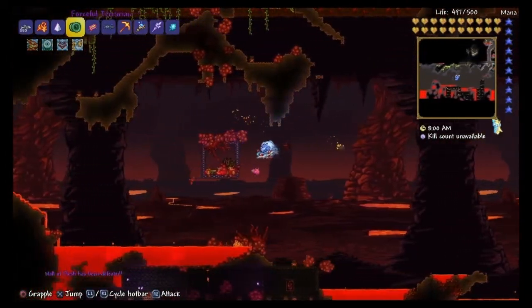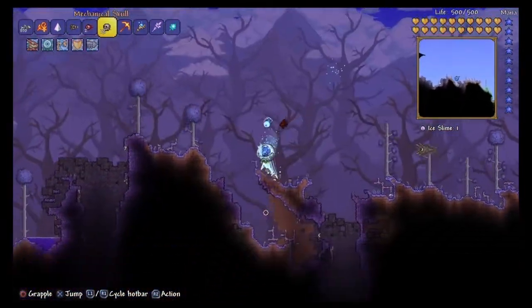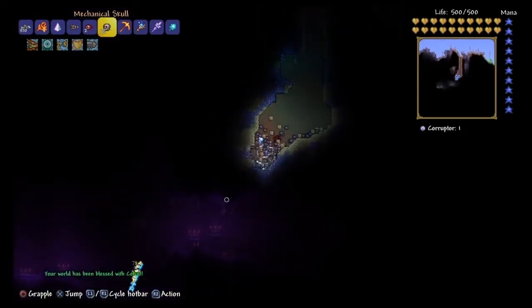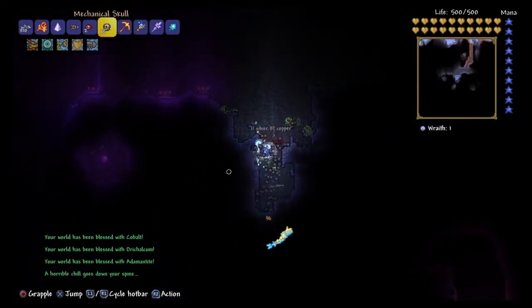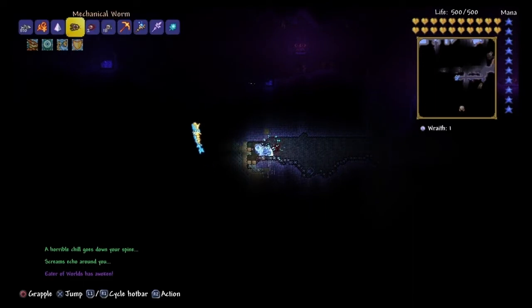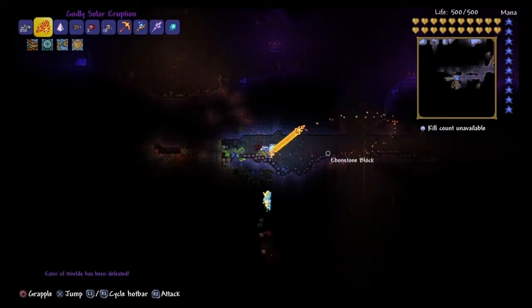Next is the Destroyer of Worlds. We're doing this because we need it to be able to use the mechanical spawners, which you can see in my hotbar. You do this by going in your Crimson or Corruption and just mining through and breaking those little balls. For the Corruption, it's those purple ones, and for Crimson, it'll be hearts. I always pick Corruption. You see it says Eater of Worlds Summoned, and I just go ahead and kill him — not a hard fight at all.